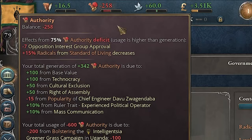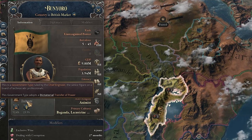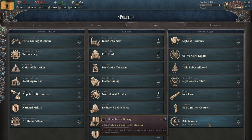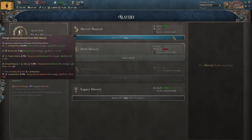We have some big authority problems, so maybe we should stop bolstering the intelligentsia now — we already became a technate so I think it's fine. Scandinavia formed up here and now they're going to work with Germany. Poor laws enacted. Now I should really address the slavery problem — I kind of forgot about it, but it has to be banned.